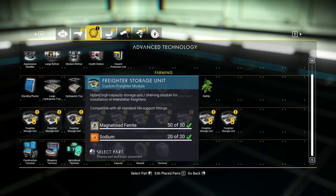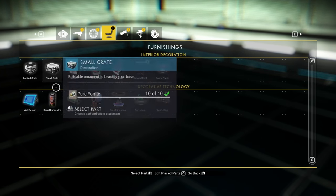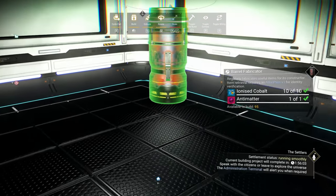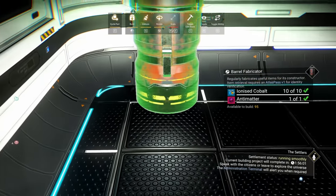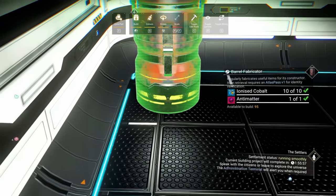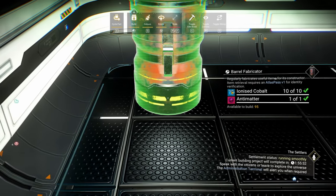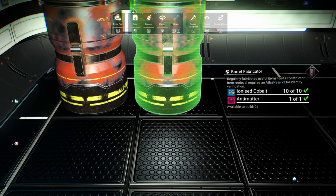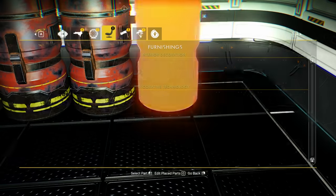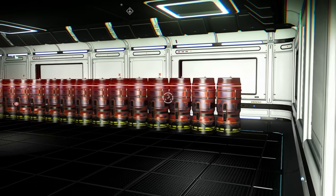We're putting in barrel fabricators. We got those crates all taken out - super easy, super fast. Barrel fabricators - it's a decorative item? We can build 95. Unfortunately there's no snapping toggle in build mode so I'm just going to have to place these as best I can in a line. There's our first line right there - that's actually a lot of antimatter.